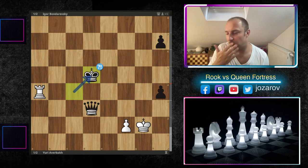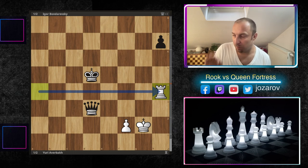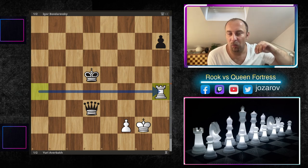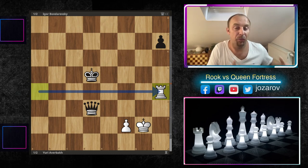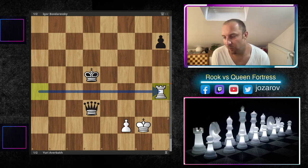In the original game, Igor Bondarevsky played king to d5 — getting the king far from the action — but black can still win. After rook to h4, what would you do? There is only one winning move here for black. These endgames are very specific — one tiny inaccuracy and you could draw a completely winning game. Unfortunately, Bondarevsky missed this move.